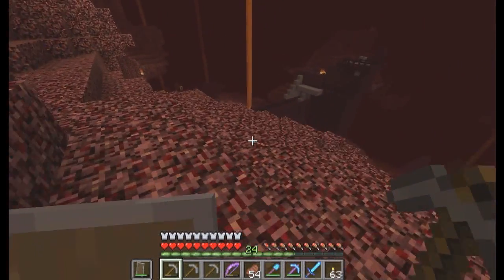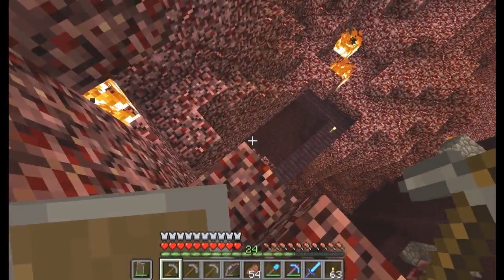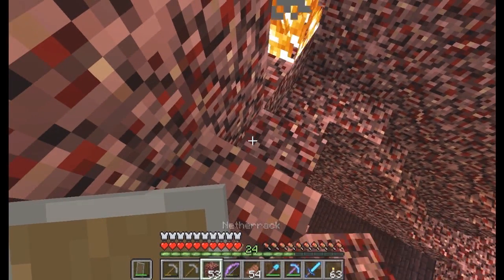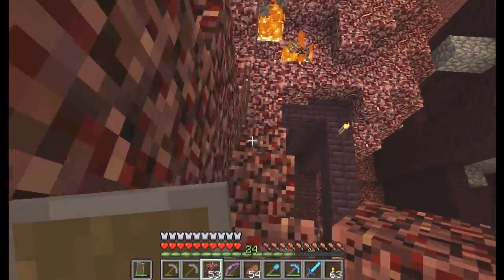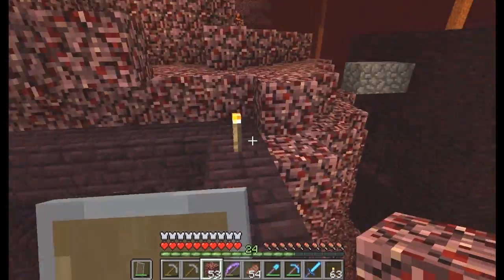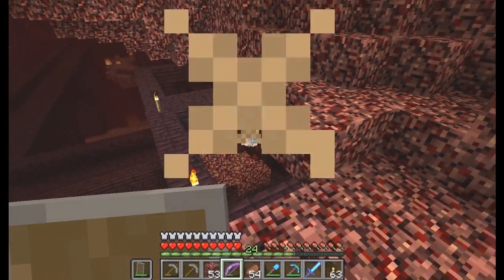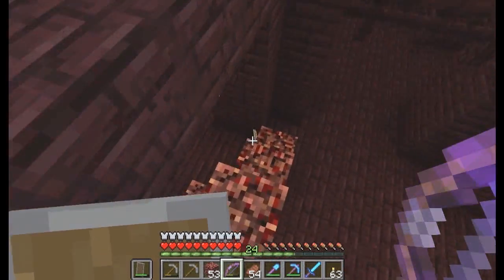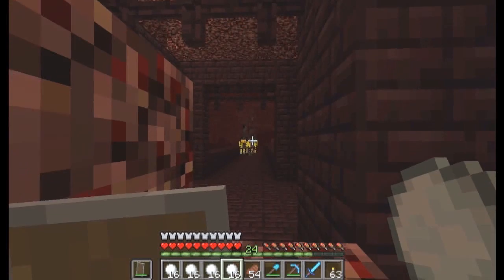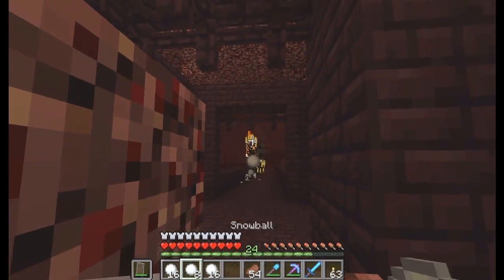Something which gave me so much trouble last time. I need to bridge the gap. Gap is bridged. A wither skeleton — to create a wither. The blazes are out already; there must be another monster spawner nearby. Thankfully, I have come prepared with many snowballs, and I have a better shovel to make more.